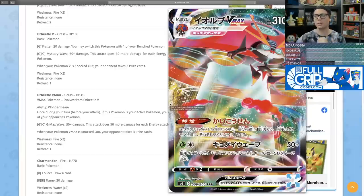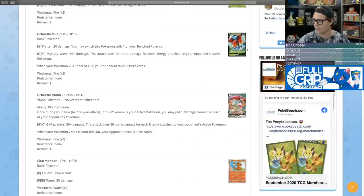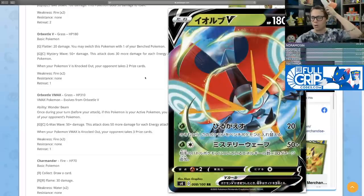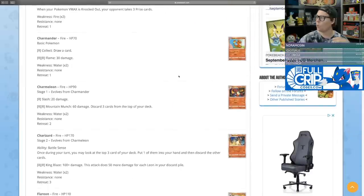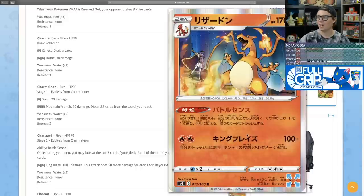Orbeetle V has two attacks. Flatter for one grass deals 20 damage and lets you switch this Pokemon with one of your bench Pokemon — tying into that hit-and-run style of play. Mystery Wave for a grass and a colorless deals 50 plus damage, doing 30 more for each energy attached to your opponent's active Pokemon, the same effect as Orbeetle VMAX. And of course, what would a Pokemon TCG set in 2020 be without a holographic Charizard?